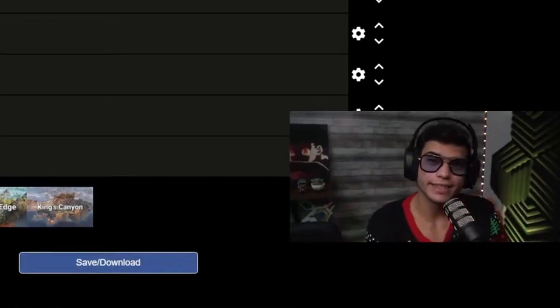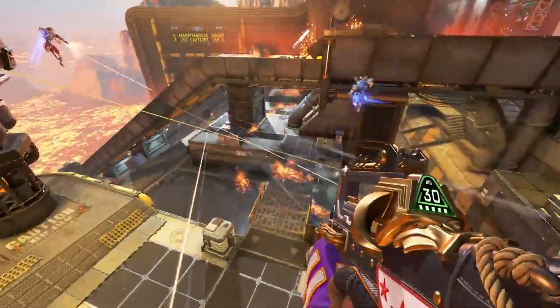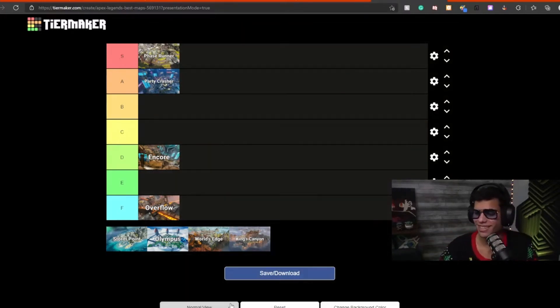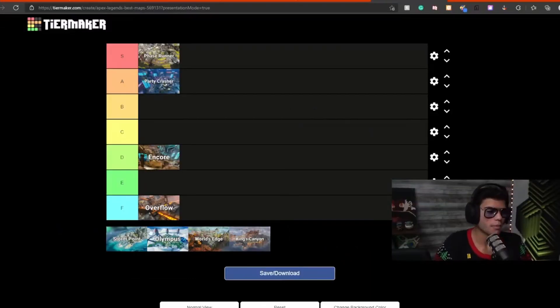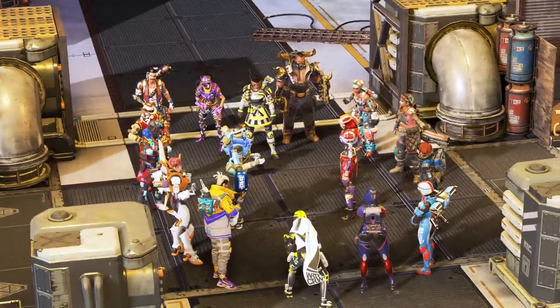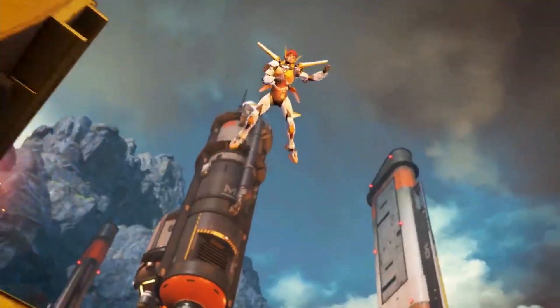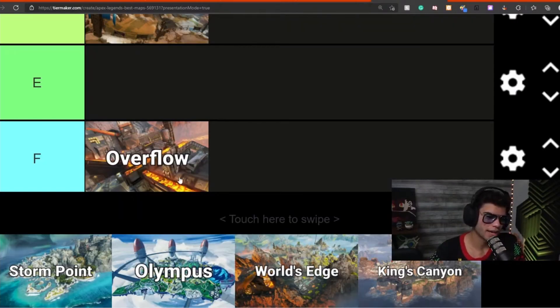Overflow — no questions asked, worst map. Hopefully they delete it; if they haven't deleted it by next season I'm probably uninstalling Apex. I am tired of this map, I always try to skip it. The map looked really cool in the trailer — molten lava, running around — but it's just so bad. The fights are bad, the pushes are too quick, the cover is horrible. Overflow is the worst map by far.